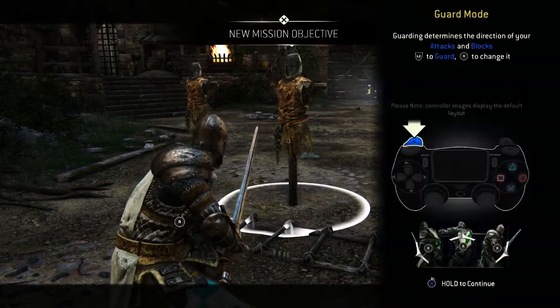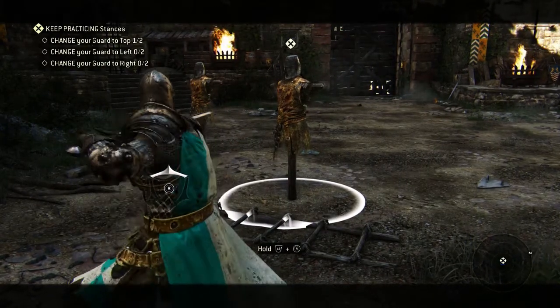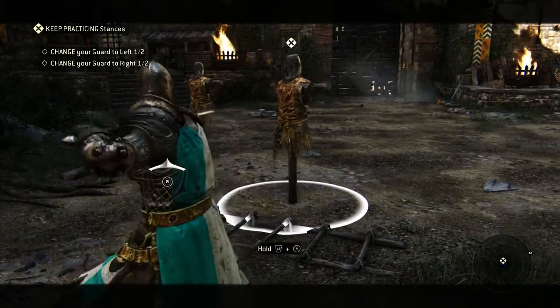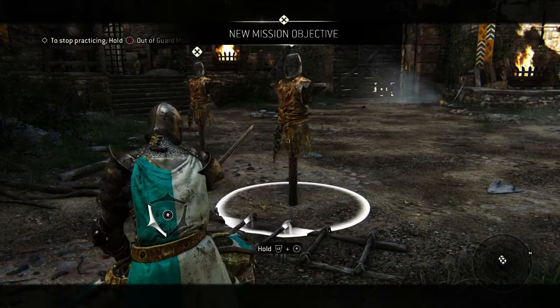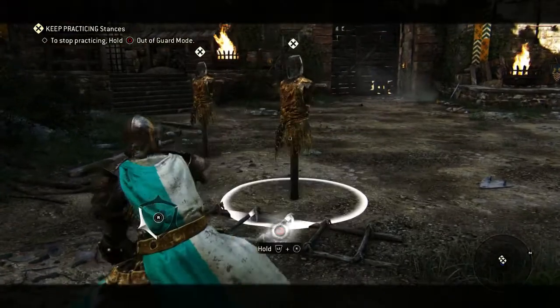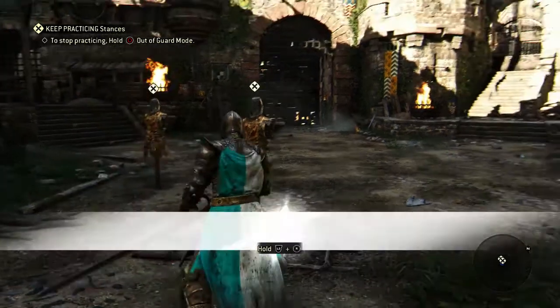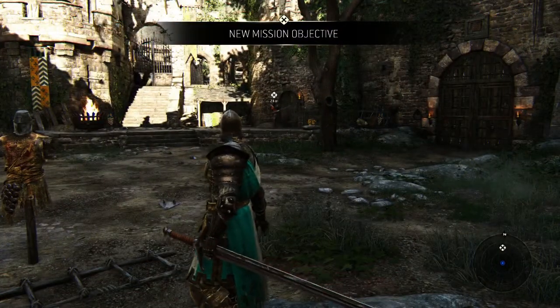Mess around with switching your target and moving your guard. You just have to flick your right analog stick in the direction of the guard — you don't have to hold it. That's something to keep in mind for muscle memory purposes so you have a better time reacting. For assassin classes the guard will deteriorate and you'll have to refresh it, but for every other class you just flick it in a direction and it will hold. So left, right, or center.